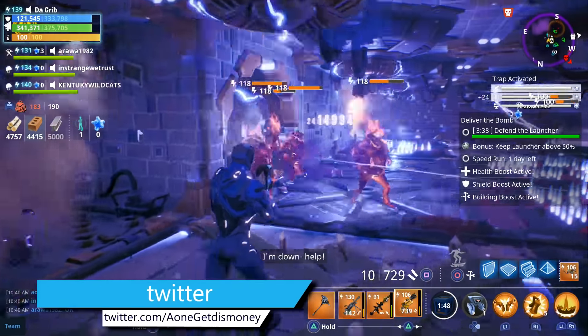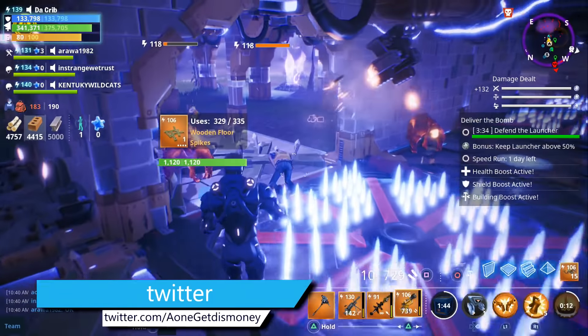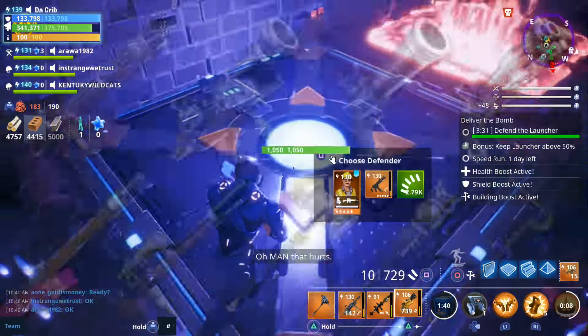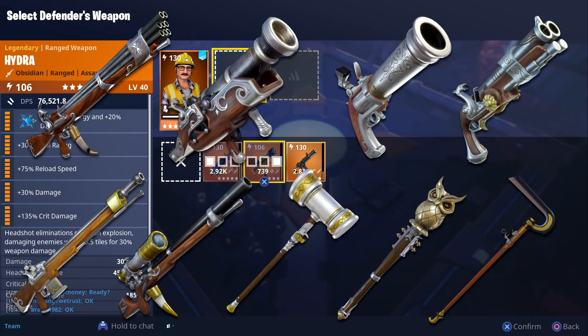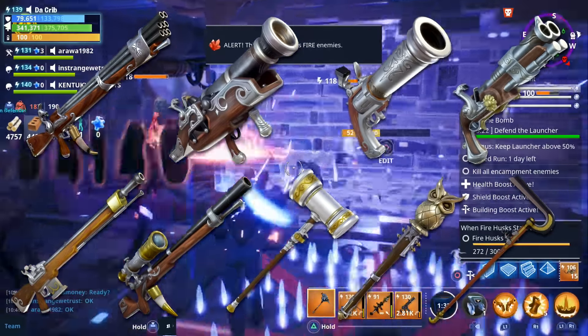I tried to look up the Wild West heroes but they haven't been added to Storm Shield 1's database yet, but as soon as we get more information I'll be sure to let you all know. As for the flintlock weapons, there's a total of nine, and I have gone over these before but I'm just going to quickly run through them again for those who didn't see the previous video.